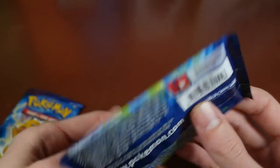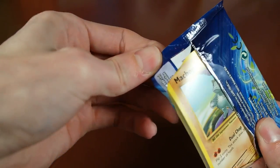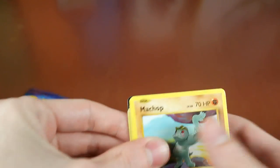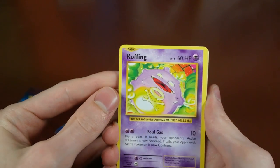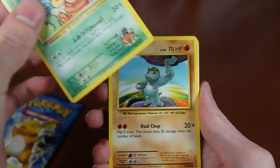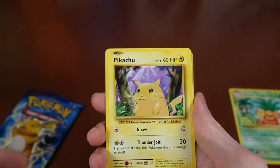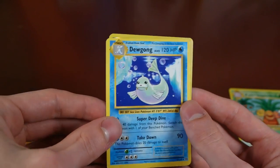We have Venusaur next. I believe they did the code card thing with this as well — where if you get a green one it's not a good card, and if you get a white one it is a good card. I don't like that they do that, but I can't really change it. We have a Koffing, Maintenance — oh hey, that's cool, we pulled a Secret Rare. They're quote-unquote Secret Rares, but that is a very cool card. We have a Machop, Weedle, Onix, Staryu, a Pikachu — that's very neat — Maintenance, and a Dewgong which is very miscut. Let me grab this Mew and set it over here.